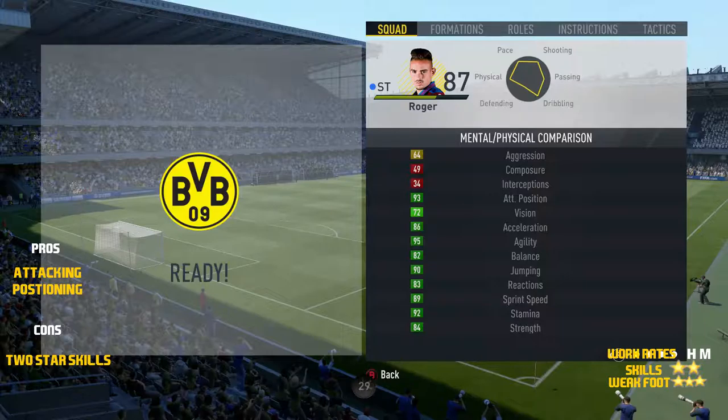Obviously if you put a Hunter card on him, that wouldn't really be a thing because it's going to boost the acceleration into the high 90s, same with the sprint speed. He's got really good agility at 95, 82 balance, 90 jumping. He's definitely an aerial threat. He is strong, that's definitely not a thing you can complain about.